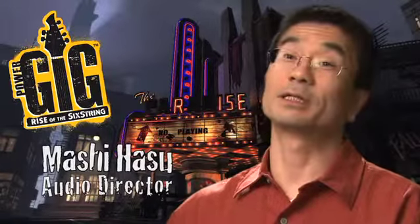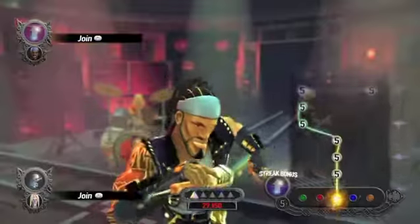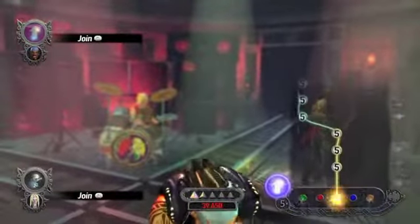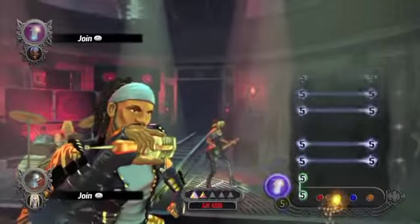We have two different gameplays: one is standard, another one is recording mode. What we do in the recording mode is that we take certain sections of songs and figure out the chords that are used in that song, and we present them by combining the fret color and the string numbers.